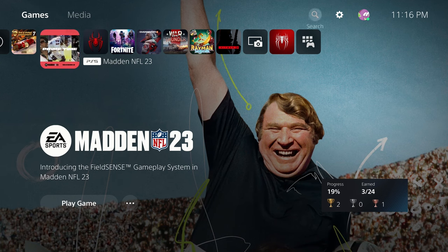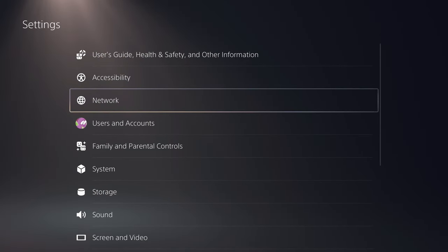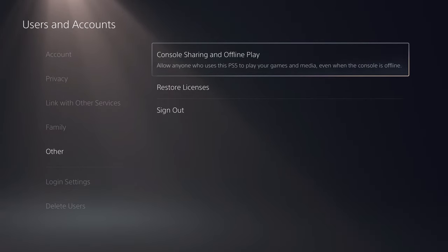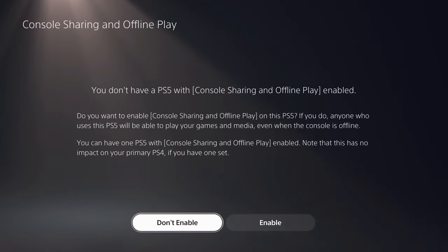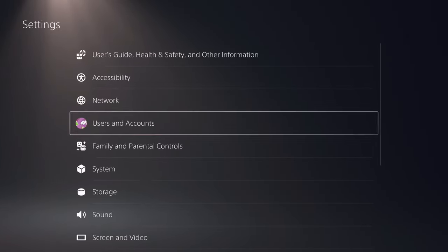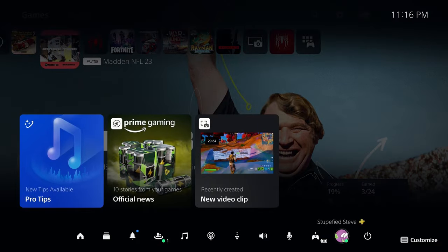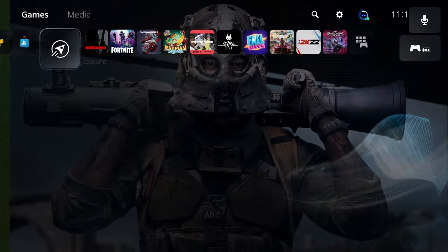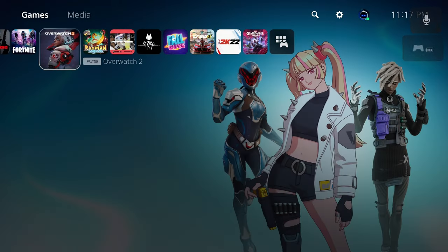Go ahead and head up to Settings, then go down to Users and Accounts, then Other. In here, select Console Sharing and Offline Play, and enable Console Sharing and Offline Play on this console. Now we can head back and log into that secondary user, and we'll see that our games are now unlocked and we can play them with this alternate user.